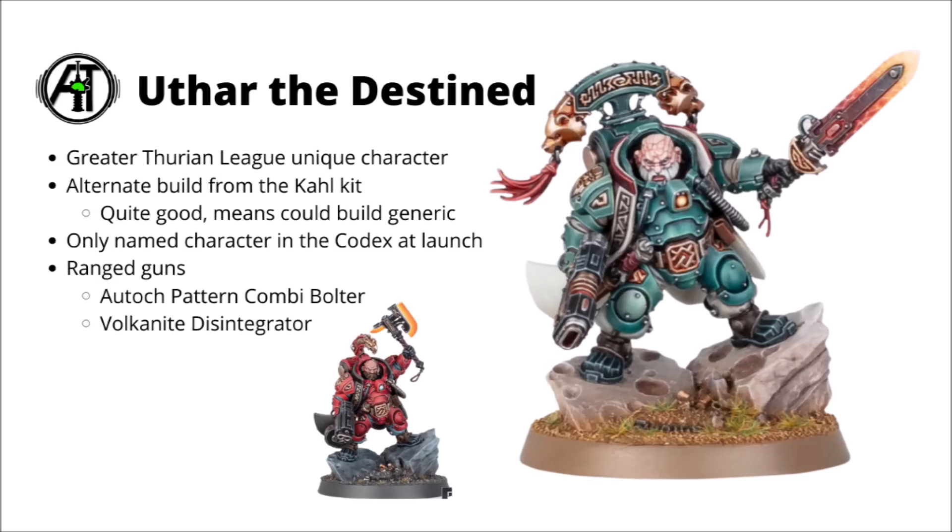In the same box, they've also shown off Uthar the Destined — an alternate build for the Kârl model that we've already seen previewed. The Kârl is pretty much the standard Leagues of Votann commander, and Uthar the Destined is a special character hailing from the Greater Thurian League. Apparently he's the only special character in the Codex. Appearance-wise, he's not desperately different to the standard Kârl — I believe that's the same sword and the same Volkite weapon. The only differences are his head and his back banner. Still, fun that the faction is launching with at least one unique character, as some of the newer 40k factions didn't have any, even quite a while after they'd launched.